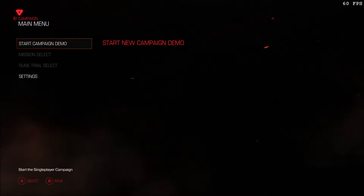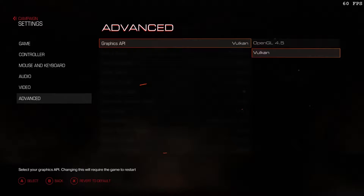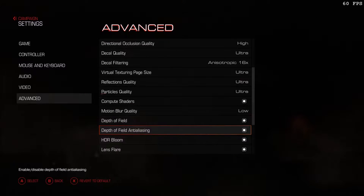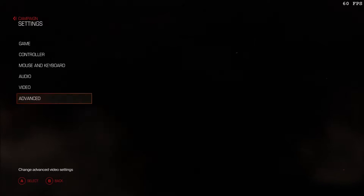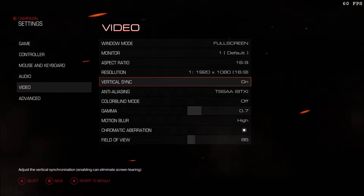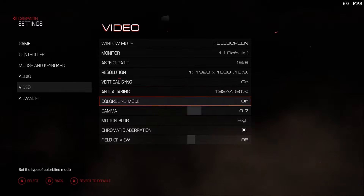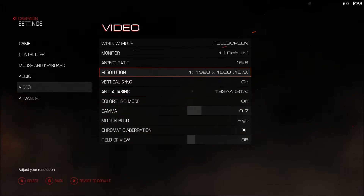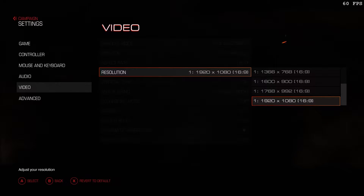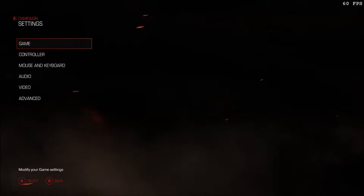So starting a new game here, we look at settings, advanced - you can see I've got Vulkan on, everything on ultra so it can go as high as possible. Going to video, we'll put V-Sync on for now, save and get a locked 60, then we'll turn it off. TSA eight times, colour blind mode off, and I'm at 1920 by 1080, everything on. Keep these settings? Yes.